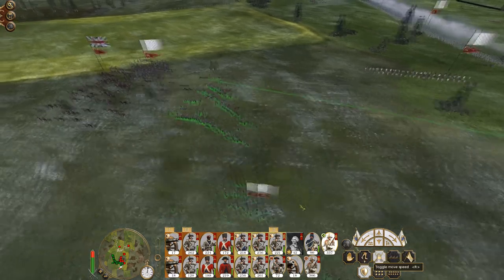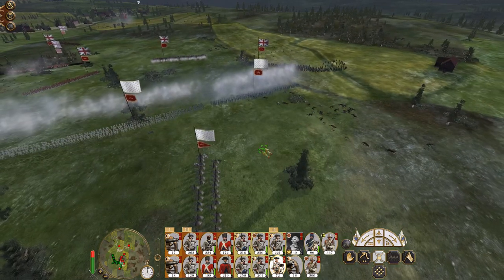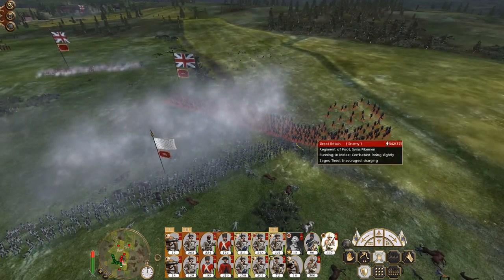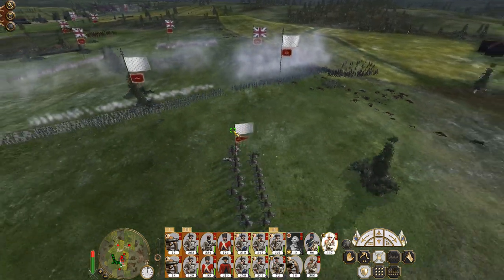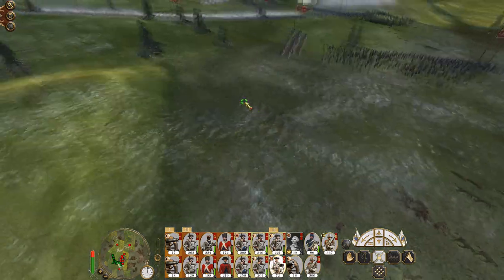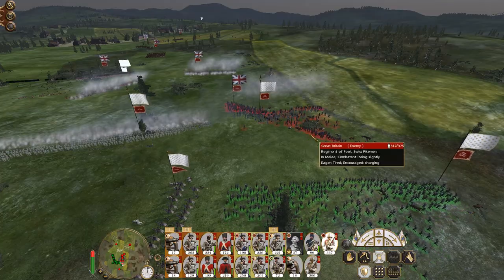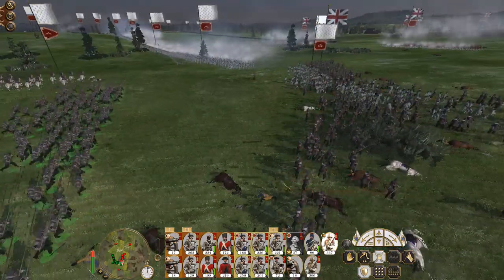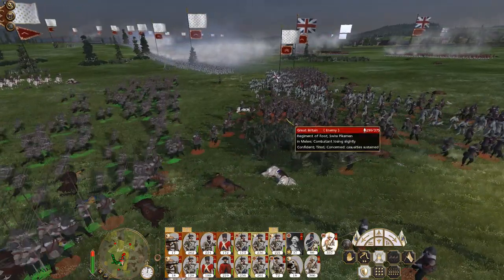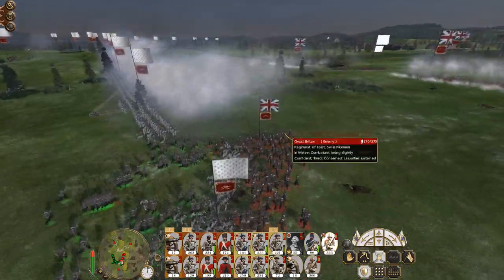Let's bring my pikes back to fight their pikes. Keep my cuirassiers on the Brunswick of the dragoons. They've taken lots of damage from my infantry on the charge in. My pikes do outnumber them and some of their infantry is about to be flanked. I think they're being shot in the back.